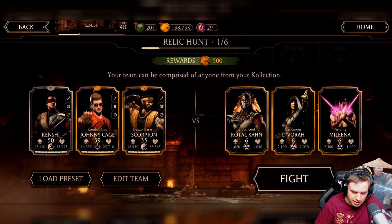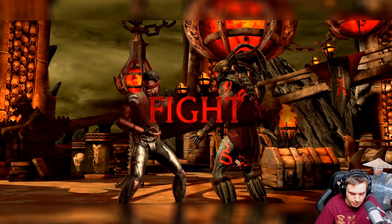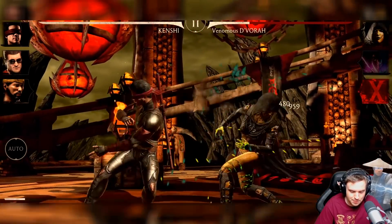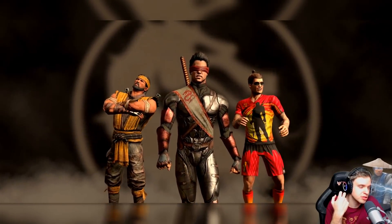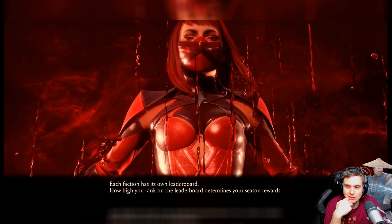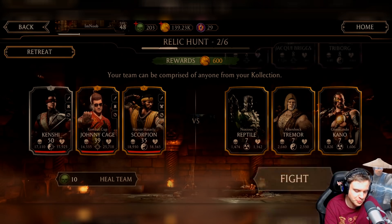Any cards can be used, so I'm gonna use my best team right now and see if we can easily beat all six battles. Since this is a beginner account, this is going to be kind of a tutorial video about Relic Hunt. Honestly, you don't even need Relic Hunt to fuse Shao Kahn — you can get Shao Kahn fragments from Shao Kahn Tower even if you complete it multiple times.